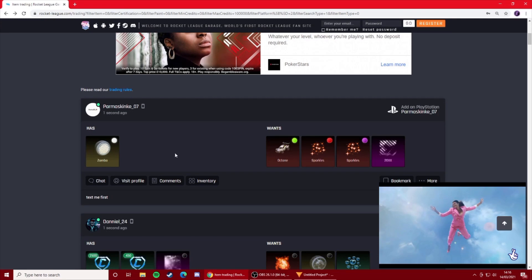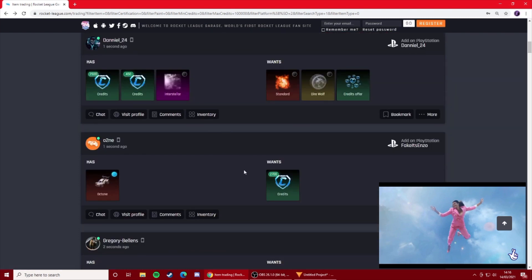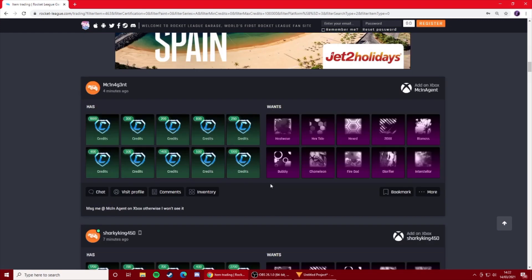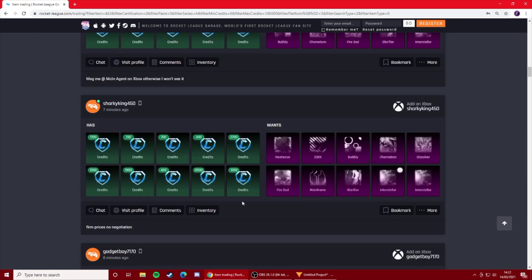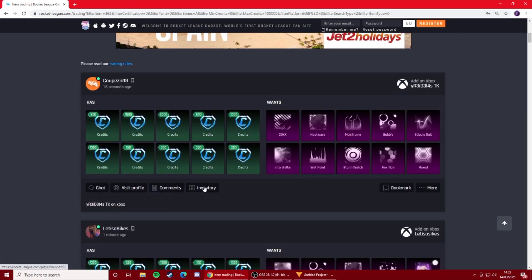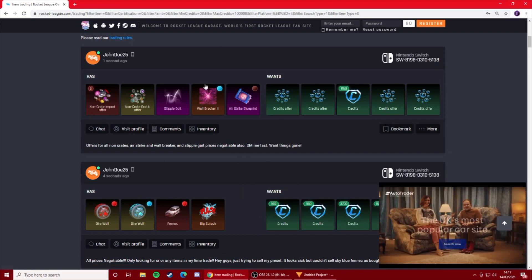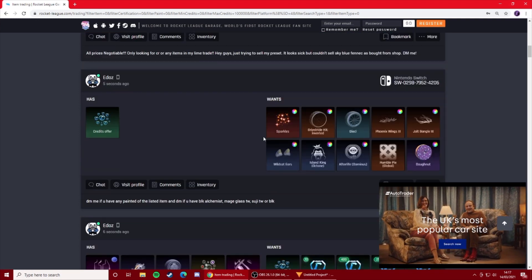For the first place to find trades, we are heading over to RR Garage. You've probably heard of RR Garage at some point, and in my opinion, this is the best place to find trades. It's a website and also an app, so you can download it on the App Store or the Google Play Store. If you watch my Nothing to Somethings, you've probably heard me mention RR Garage at least 5 times an episode. It's probably the most active place for Switch and PC users, but it's very active on all platforms — thousands of trades get posted every hour.